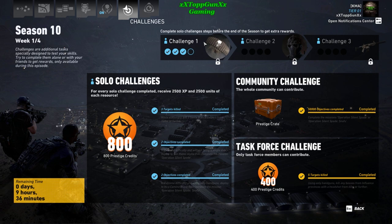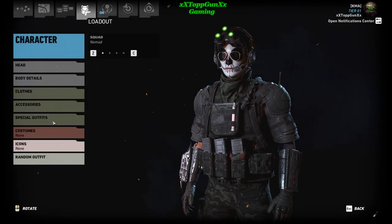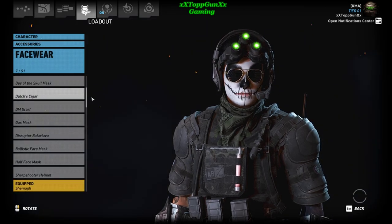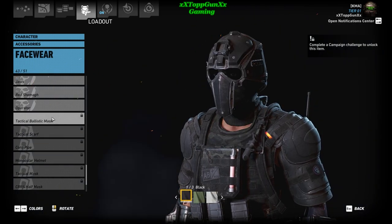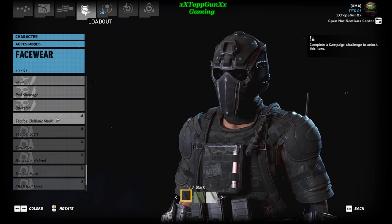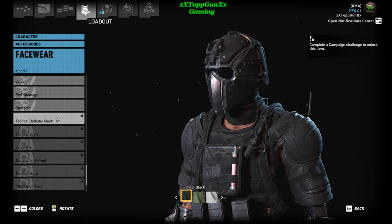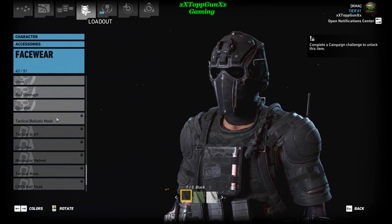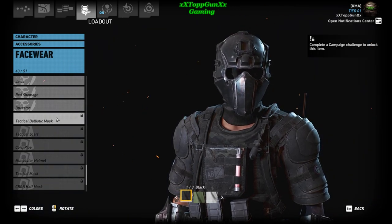This coming week will be the parachute emblem unlocked. The following week will be the face mask. Going to Accessories > Face — Tactical Ballistic Mask. Yeah, so we get that one: Tactical Ballistic Mask, which we can choose in black, green, or white. That'd be cool — I'd wear that one. We get that mask and we get the Honey Badger weapon.